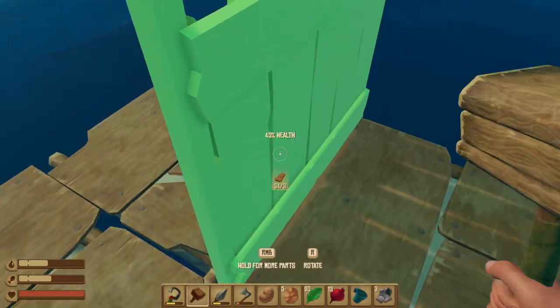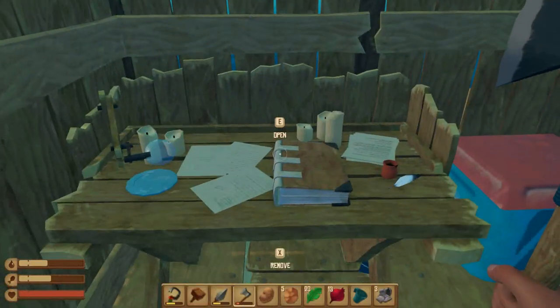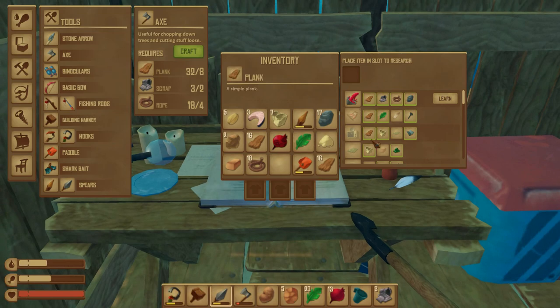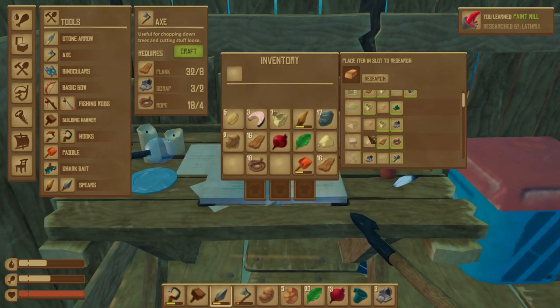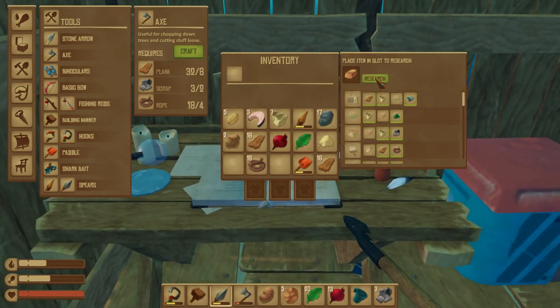Yeah, science scares off even the scarier shark. As I was about to say, if we go over to our lovely tech tree here — well, it isn't a tech tree, but just research nodes, whatever you want to call it — we have the receiver. So copper ingot goes in, we click that, and to get the receiver, we need the electronic circuit board.